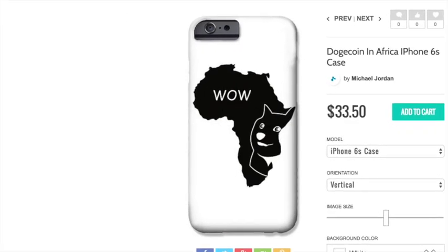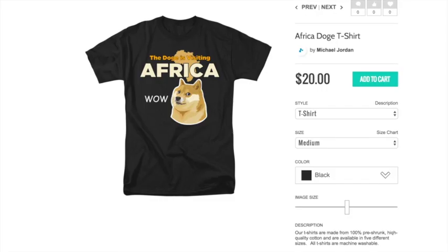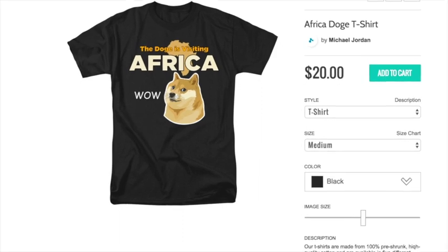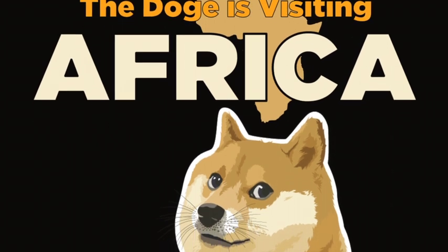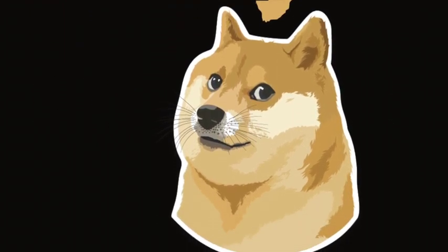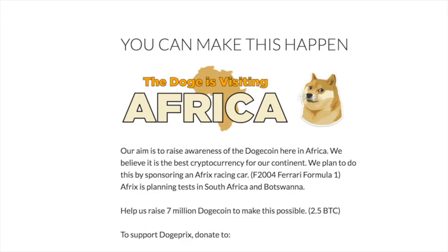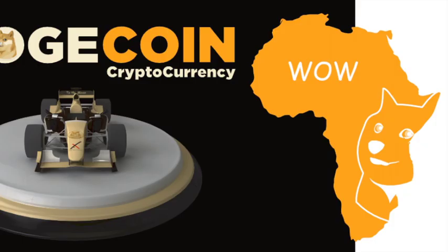If you want, you can buy the little phone cases — we've even made some T-shirts available. There are various ways to donate to the project, but the best way is just to send us Dogecoin to our Dogecoin address. I'll put all the details in the description below. We've also got a website at dogpre.co.za where you can read up more about us. Thanks so much for watching, cheers!